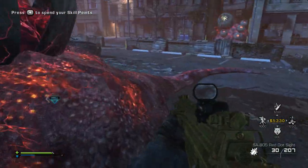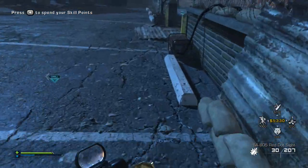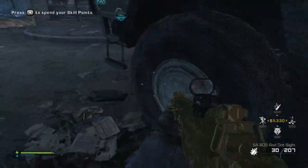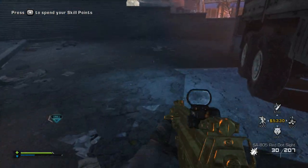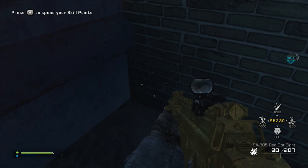You just get either the ACOG or red dot first. After you've done that, you go find another trash bag or something and open it. If it's the opposite sight — so if you got a red dot first, you then get an ACOG — you switch them out. As soon as you switch them out, it'll be a golden gun.